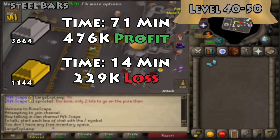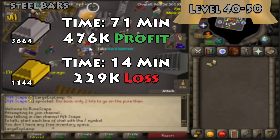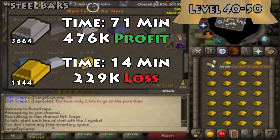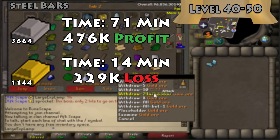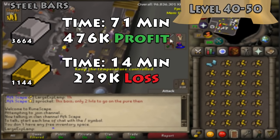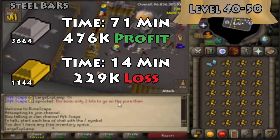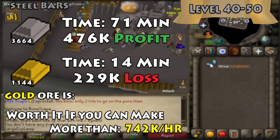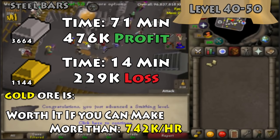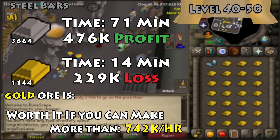Doing steel from 40 to 50 will net you close to 500k profit. Comparing that to gold, you'd need only about 1,100 bars — saving a lot of time — and it takes just 14 minutes, though you'd come in at a 230k loss. Overall, gold bars are worth it if you can make more than 742k per hour elsewhere.